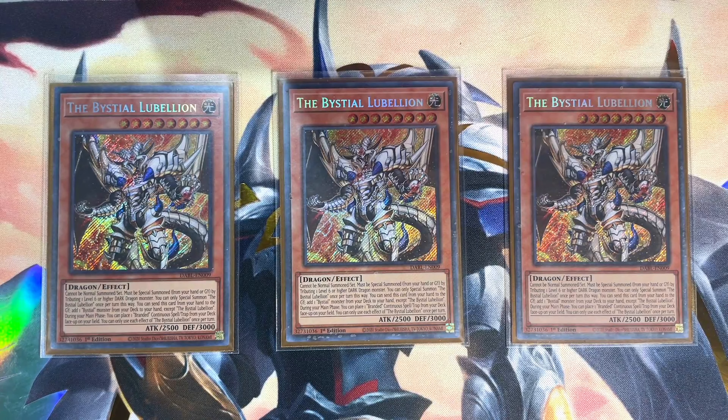Now that Branded Fusion has resolved, activate Bystial Saronir targeting Tribrigade Mercurier in the graveyard — banish it to special summon Saronir. On the resolution, Tribrigade Mercurier triggers because it was banished, and we search for Blazing Cartesia the Virtuous. Then, since Cartesia isn't an activated effect but a summoning condition, we tribute Saronir for Bystial Lubellion, which triggers Saronir's graveyard effect, sending a copy of Retribution — which will come in later.